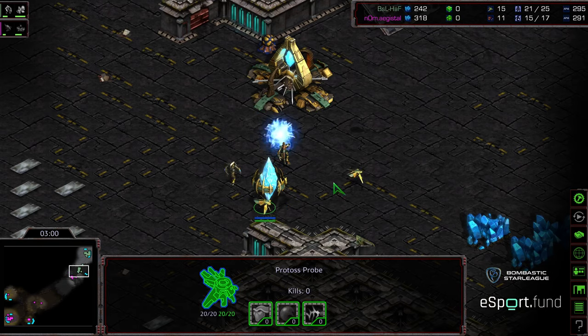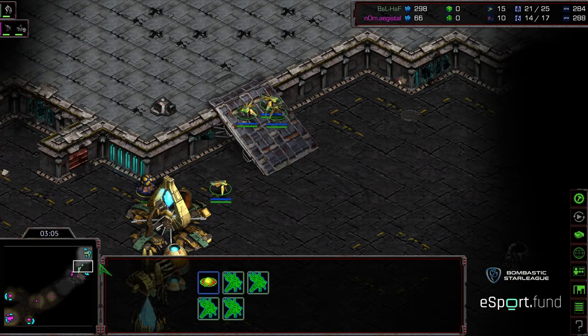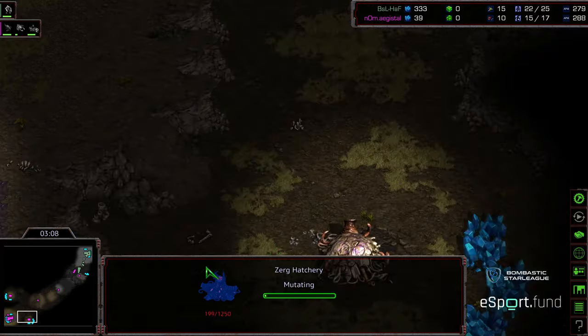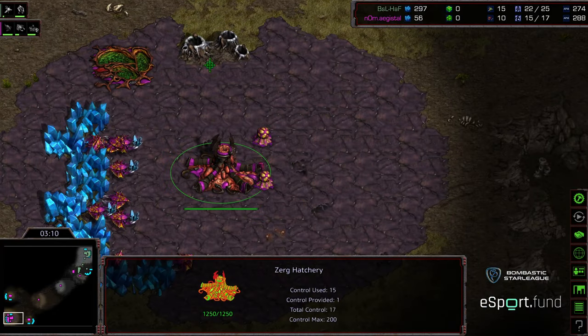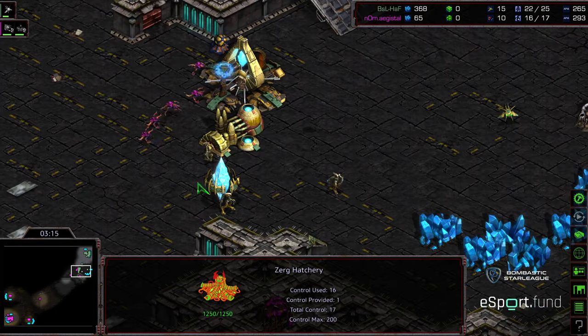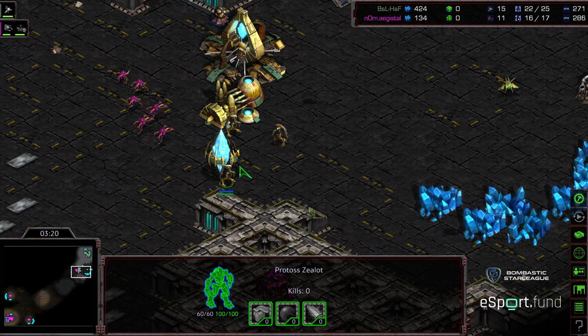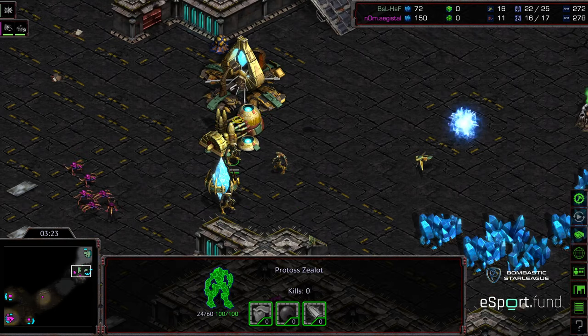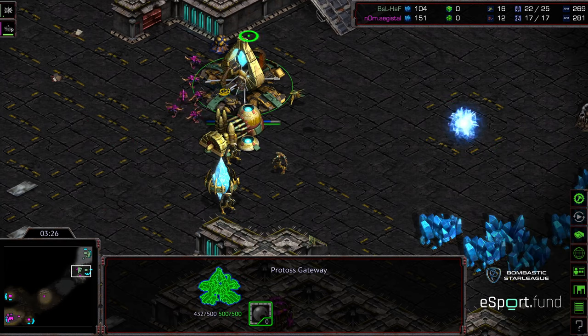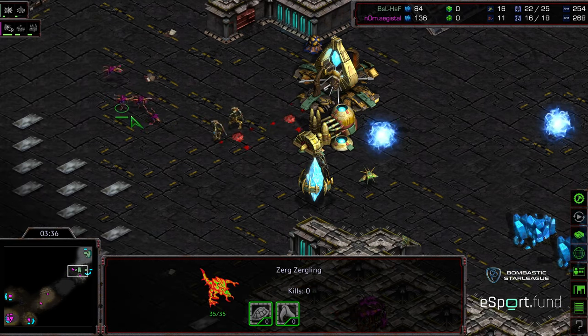Third Zealot being produced on the front, and now those probes can sit a bit more easy. We're blocking the ramp just in case of a run-by. Agistil once again plopping down that third hatch very rapidly before even getting his gas. The Zerglings are trying to take potshots and need to be careful they don't allow a Zergling run-by. Zealots holding position. Nexus now warping in. He is dropping a single cannon. The Zealot's engaging while Agistil wasn't quite paying attention.